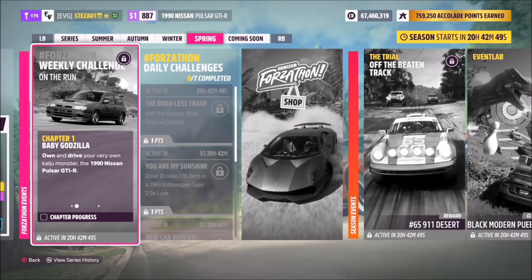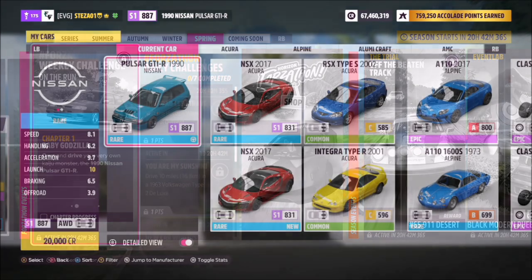Hello and welcome back to the channel. Now you join me for this week's Forzathon guide called 'On the Run', which wants you to own and drive the 1990 Nissan Pulsar GT-R to complete all the challenges. Without further ado, let's get stuck in and take a look at the car in question.